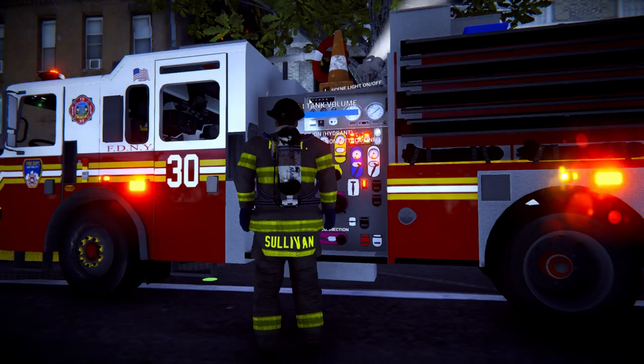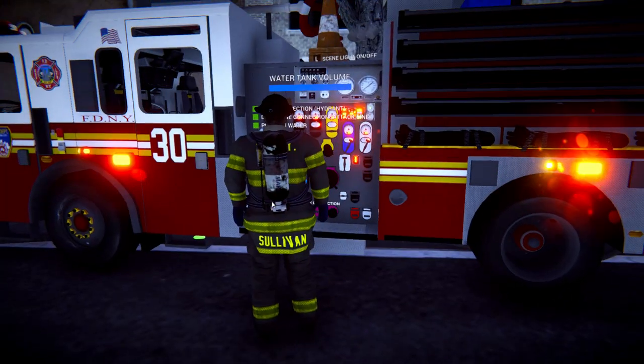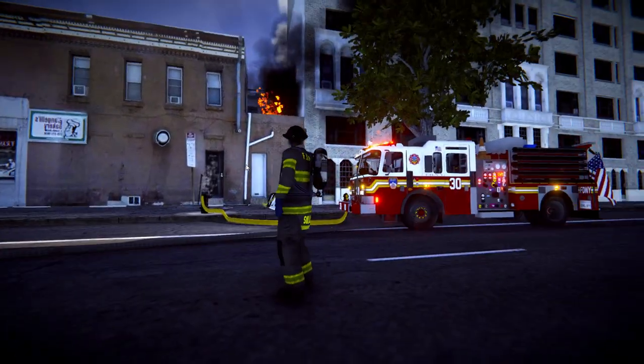Let's put our scene light on. Actually, it's not dark enough to do that yet, but as you can see we are all set up here and he's all ready to go. We'll do a screenshot here. Let's get moving — I'm going to want a tower ladder guy to do the job up in the ladder, so we're going to get a can guy.